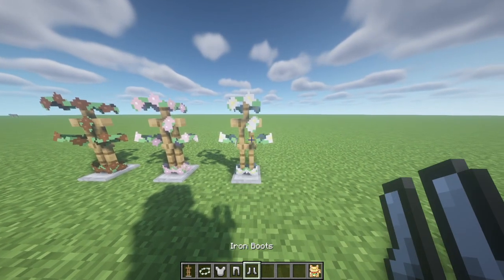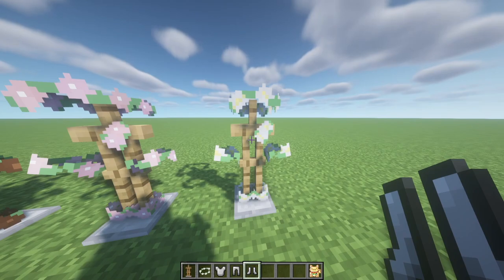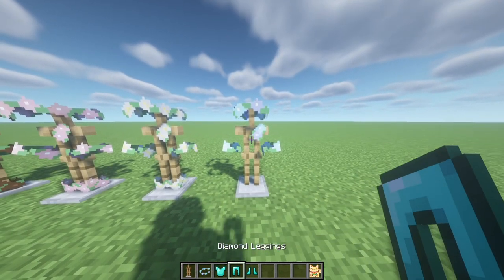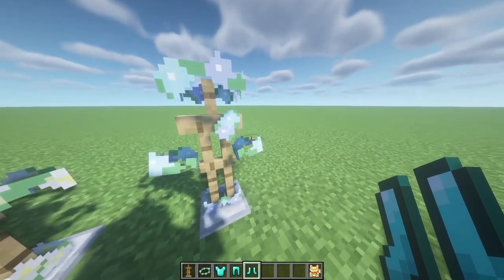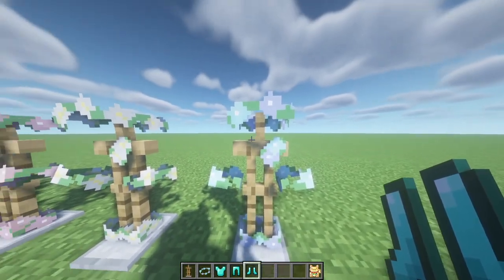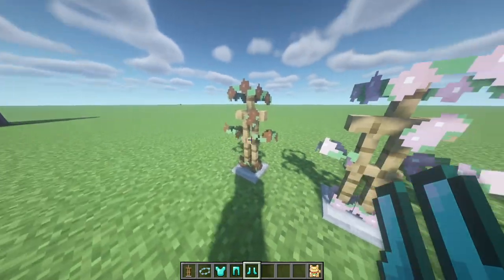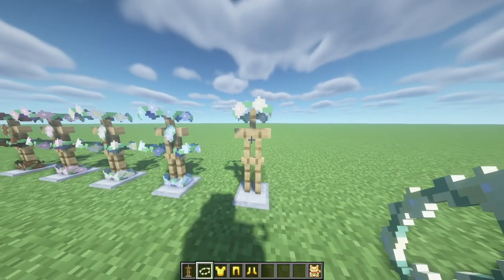The next one I'm going to show you is the iron set — this is one of my favorites. It's more of a spring flower and very cute looking. Moving on to the diamond set, this is more of a purpley-blue colored flower — it's kind of a mix of both colors, and this is obviously the more high-end suit.